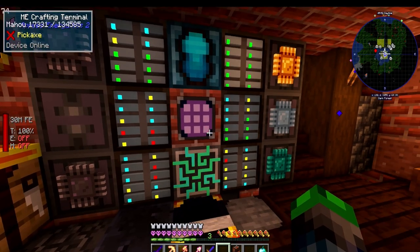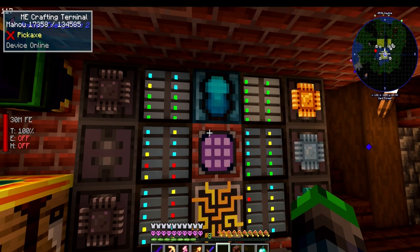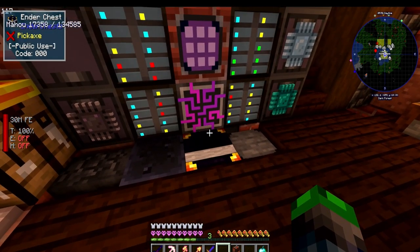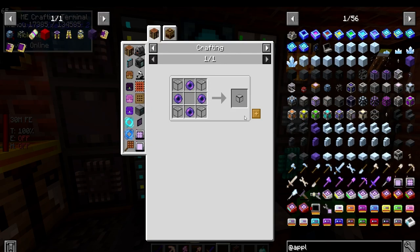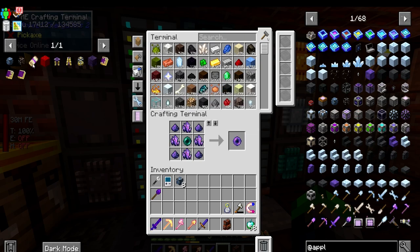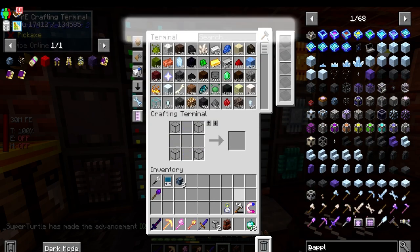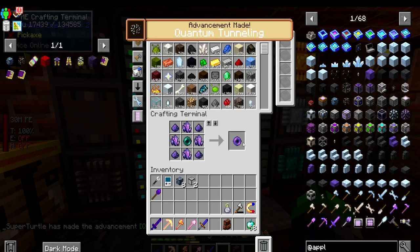We'll work on auto crafting shortly once we get set up at the new base. I was originally going to move this whole setup over to the new base, but I think I'm just going to link it up here because we're generating plenty of power. We can definitely afford it, and yes this does require a little bit of power.